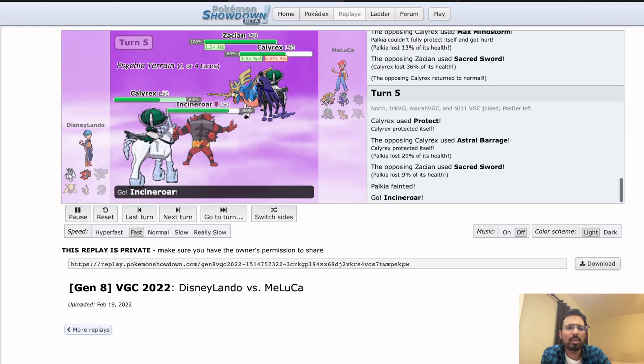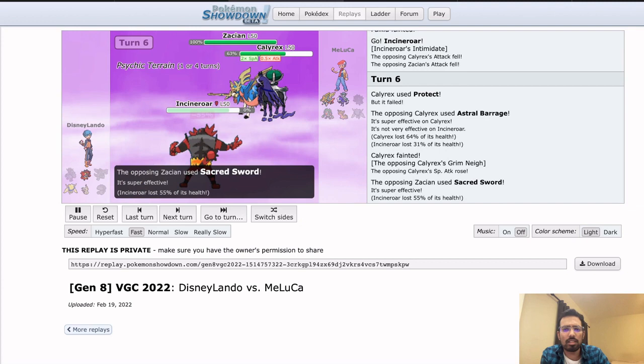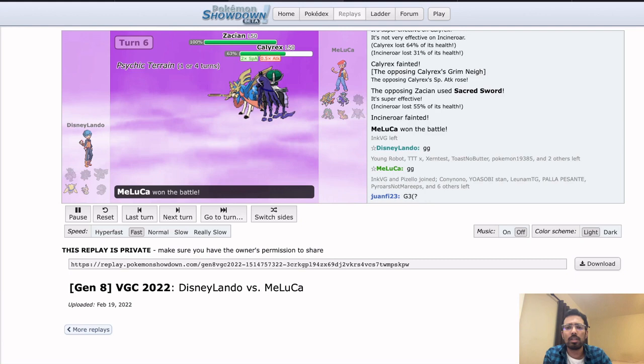This is just an iffy situation — there's Psychic Terrain up so you can't even Fake Out. Calyrex is not doing anything. You don't live this attack — it does about 60 after Intimidate, so 90 normally. Just kind of caught. If you can put Calyrex next to Zacian and the Calyrex has a boost and you don't have speed control up, it's really scary. That's a really good job for Maluka — even though it seemed like an awkward situation early on, just coming back.